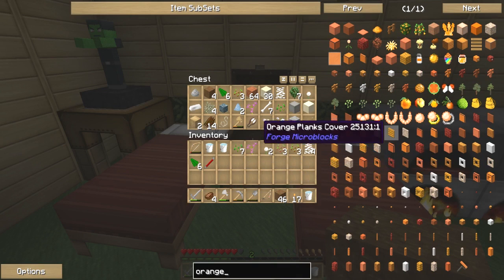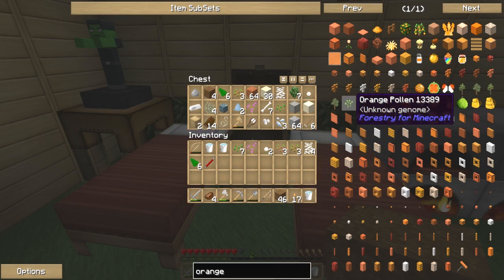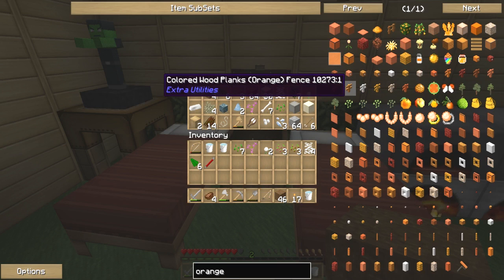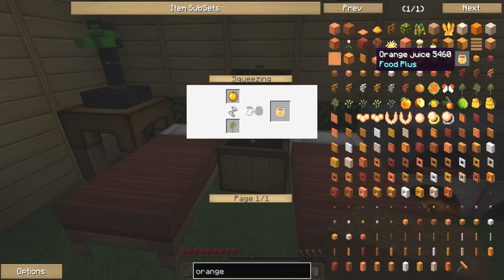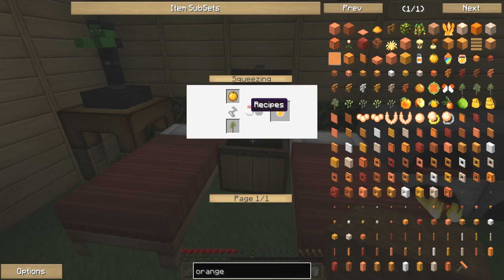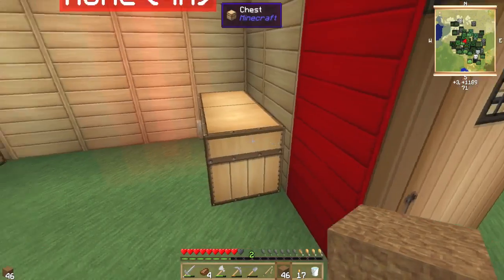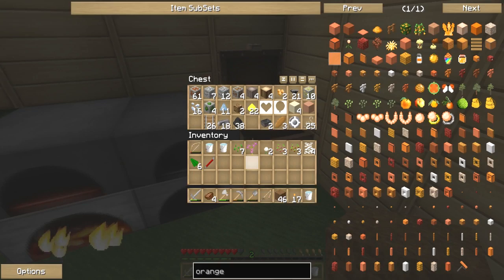That is definitely not oranges — it's a banana! You can make an orange pearl necklace, orange planks, orange wood. There's lots of things! You can make an orange slurpee, orange juice. Orange juice is made by squeezing — you need to make a squeezer, one of your machines. Put oranges in a squeezer and it makes you a bottle of orange juice. Nice!